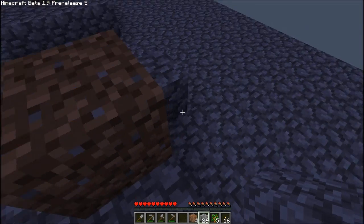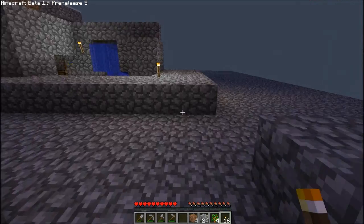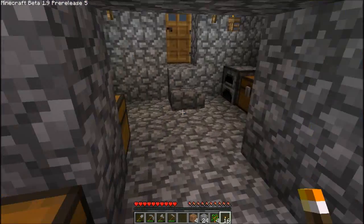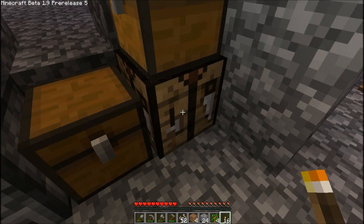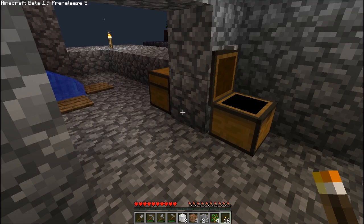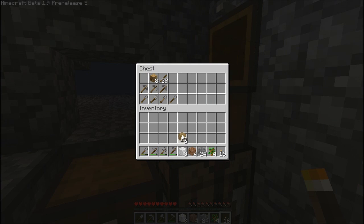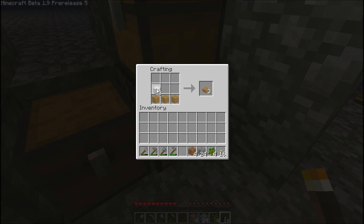It's getting dark so I need to make a bed quickly. These are all the strings which I have — three walls, and I need some wood. I think three wooden planks. Crafting table. Challenge complete, I've made a bed.